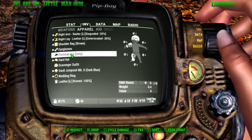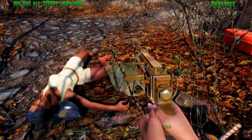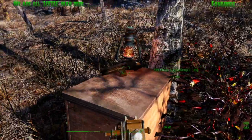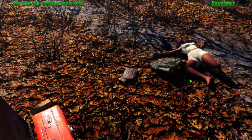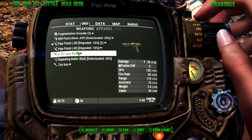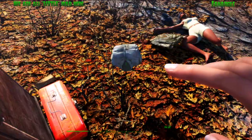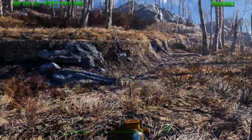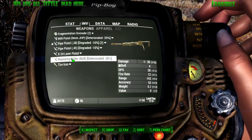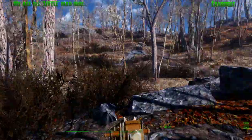That actually is really good. The repeating bolter is a crossbow built into the mod. But I still have the Crossbows of the Commonwealth mod, so it's a different mod that uses different ammunition. This is actually considered a sniper weapon if you put a scope on it - I could even put a ghetto scope on it.